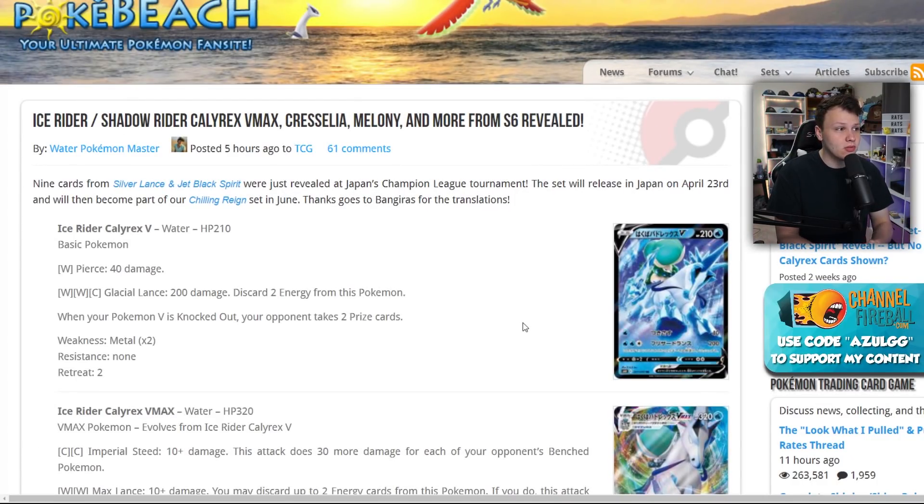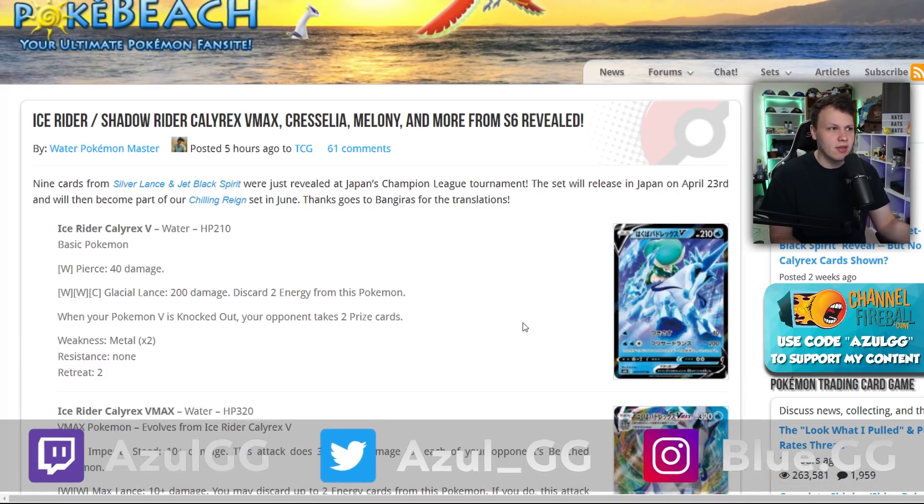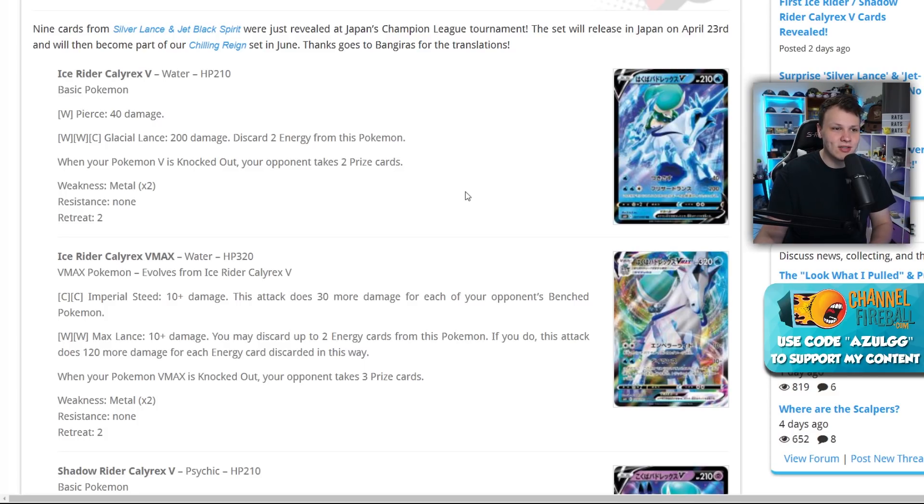There were some leaked cards today — the Ice Rider and Shadow Rider Calyrex VMAX. We're also going to cover Cresselia and a couple of trainer cards. The Ice Rider is not quite as good as the Shadow Rider, but we'll go over it anyway. There's also a good trainer card revealed that's basically Welder for Water Pokémon.